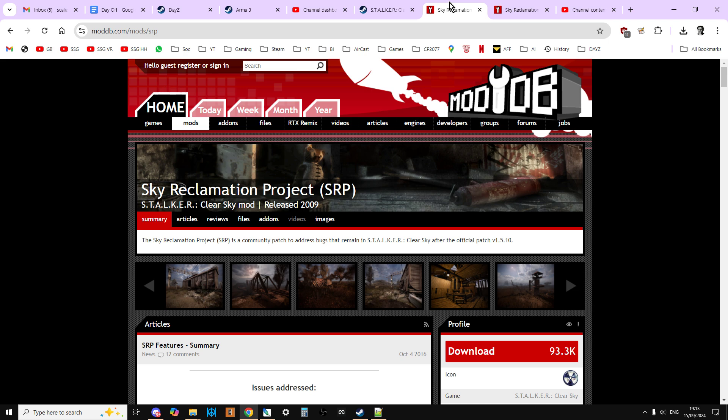Now, if you want to play Clear Sky on PC, it's still got quite a few potential game-breaking bugs if you play the vanilla Steam version or the GOG version. If you're playing the console version for PlayStation or Xbox, most of these bugs have been sorted out.